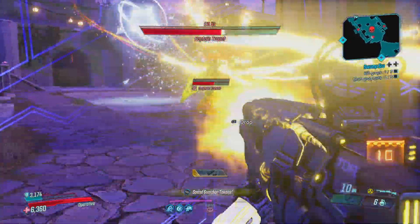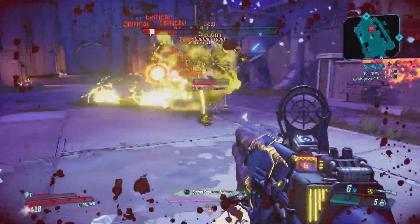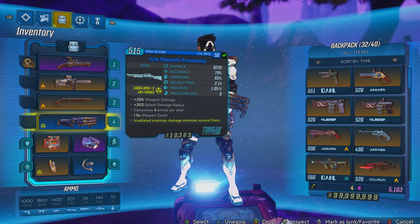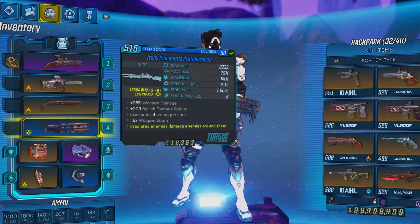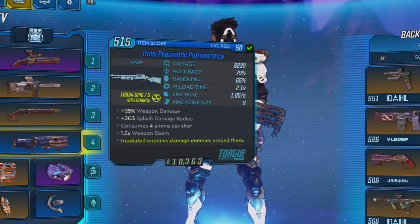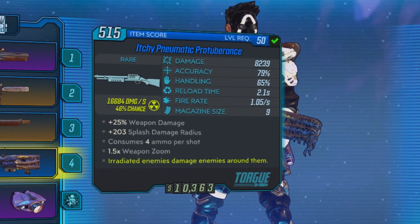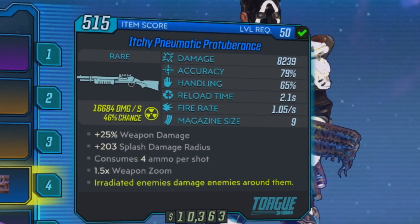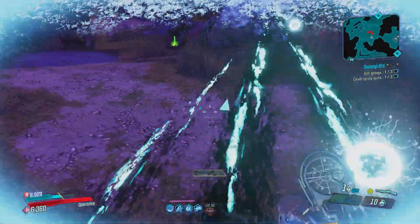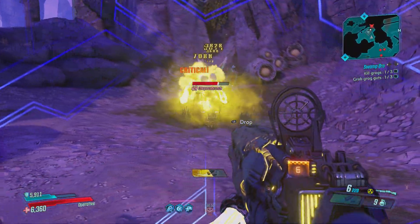So the name of this weapon is called the Itchy Pneumatic Protuberance. As you guys can see, straight off the bat this gun does 8,239 base damage. It has pretty decent accuracy and the magazine size for consuming 4 ammo per shot isn't that bad. And if you look to the left, this is where the gun just gets insane — look at the radiation damage per second: 16,684 damage per second. On the stats at the bottom, it says it does 25% extra weapon damage and has a plus 203 splash damage radius. And it consumes 4 ammo per shot.